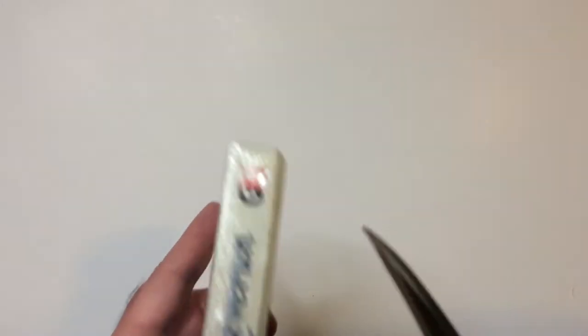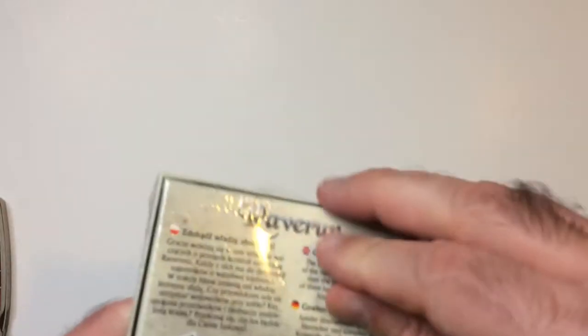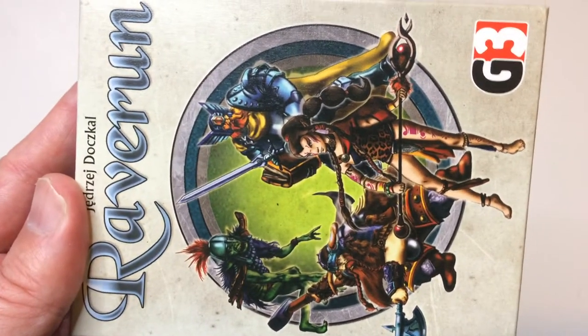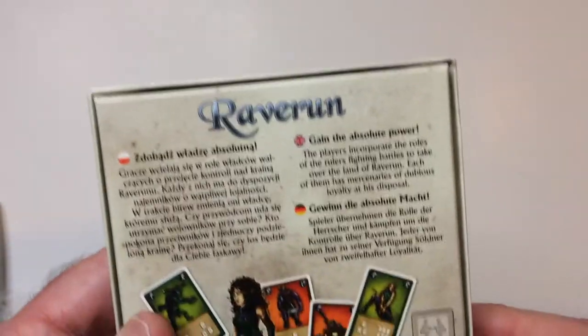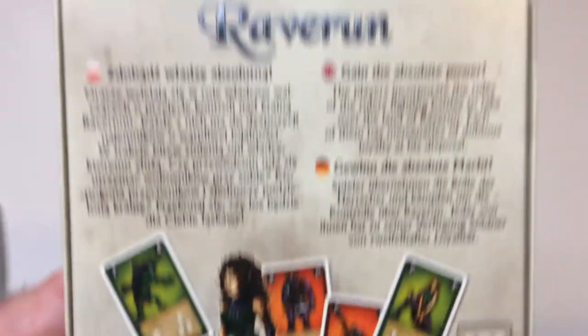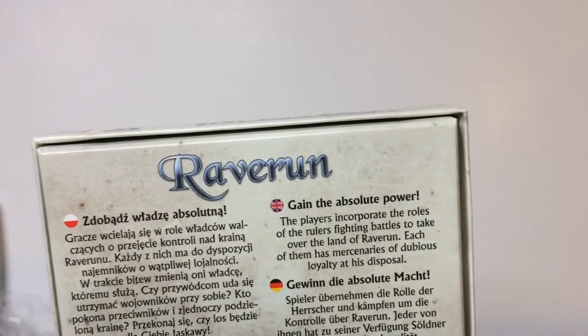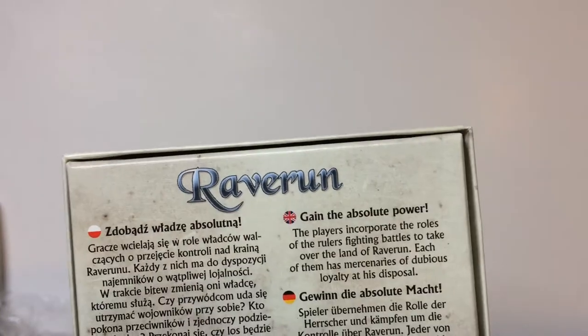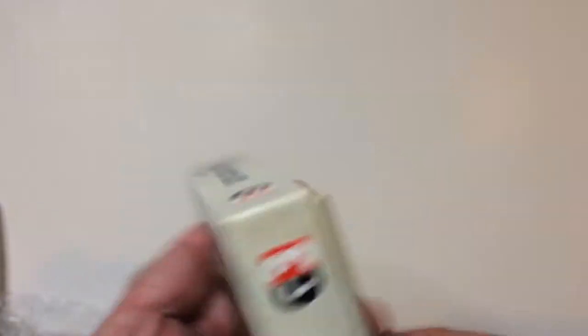Alright, welcome back to Triple R. Here is Rave Run, a card game. Let's open it up. Some fantasy cover art there. Two to three players, 15 minutes, so a short game. Some card examples on the back — looks like an elf. Gain absolute power. Players incorporate the rules of the rulers, fighting battles to take over the land of Rave Run. I'm not familiar with G3, but I'm already kind of a fan of this card size.